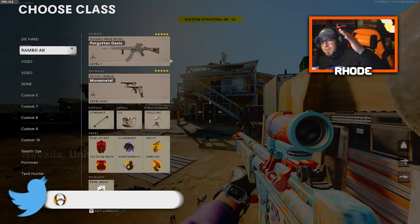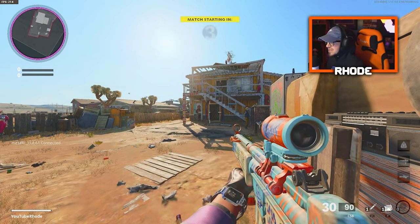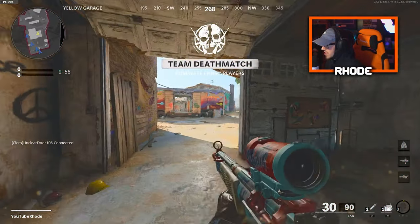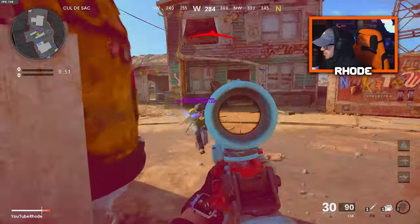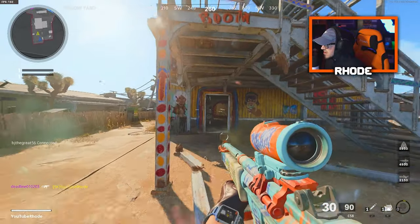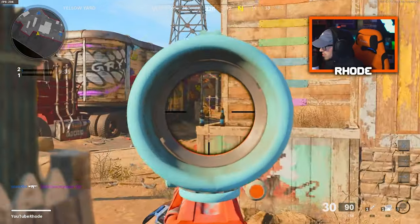We are back with another one. Today we're going to be using this new C58 AR here in Cold War — this is the Forgotten Oasis Tier 100 unlock of the battle pass for Season 4. We're gonna see what we can do. I haven't played this really in two months; I've been playing Rebirth Island like crazy. It has a little slow fire rate — kind of reminds me of something. Let me use it a little bit longer before I say what it reminds me of.